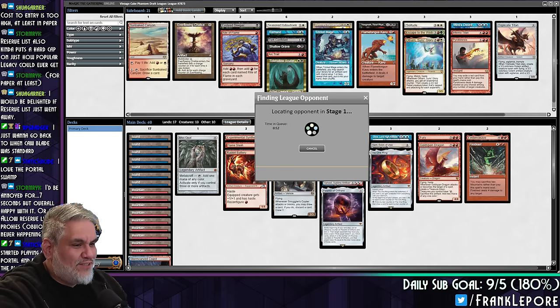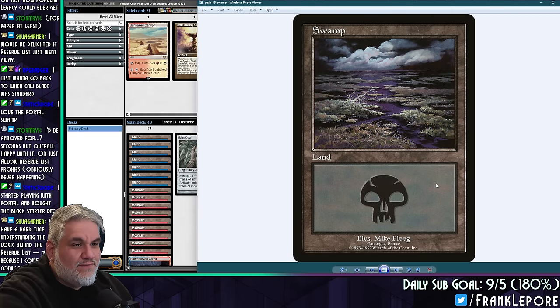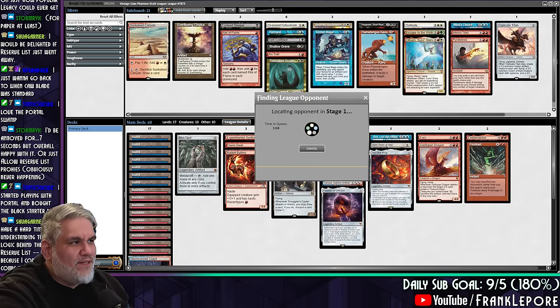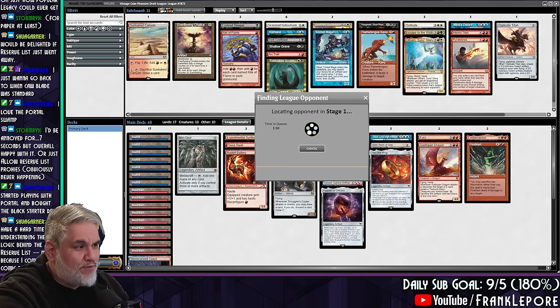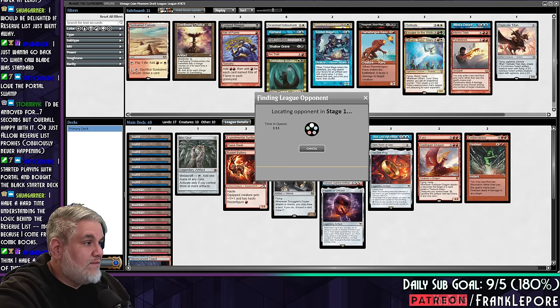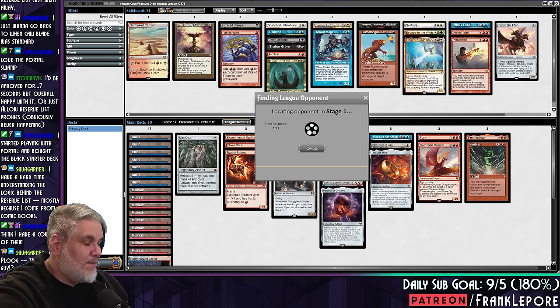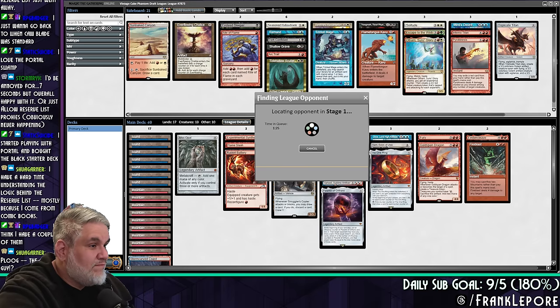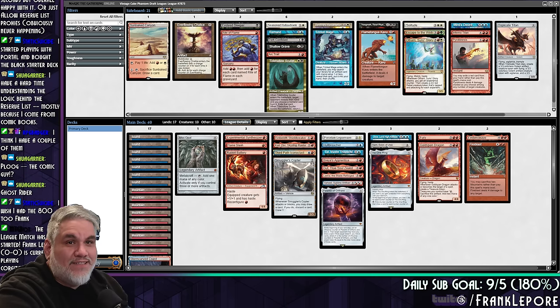Look at this — it's just such a good-looking swamp, man. Thanks, Mike Ploog. I love the purple. In Magic, purple is a very black color — a lot of times in lieu of black, since black doesn't show up well, they'll just use purple to represent black. Is Mike Ploog a comic guy? Mike Ploog is $83. I guess he's a comic artist.